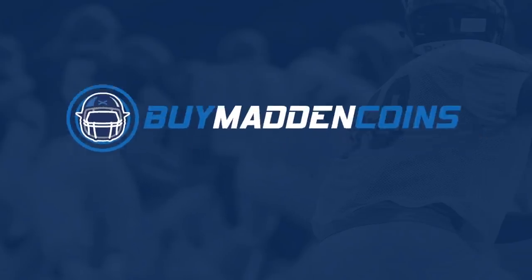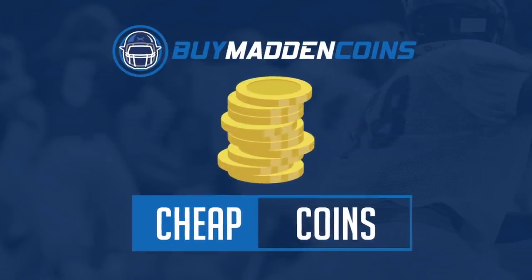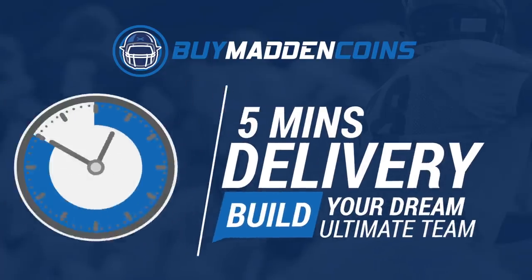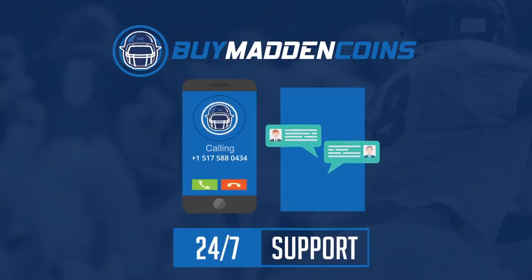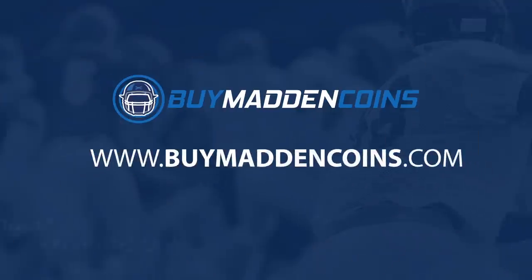In need of some coins to build that dream team? Head over to my sponsor Buy Madden Coins — they have the cheapest, quickest, and most reliable coins on the market. Head over to Buy Madden Coins and use code 'GOPULL' at checkout for 20% off your order.